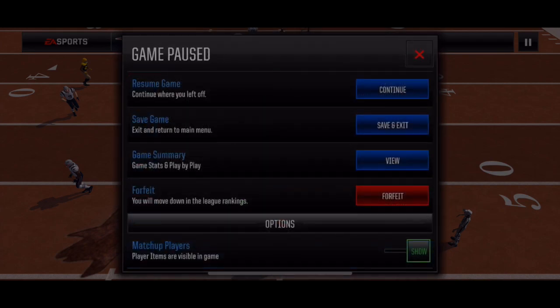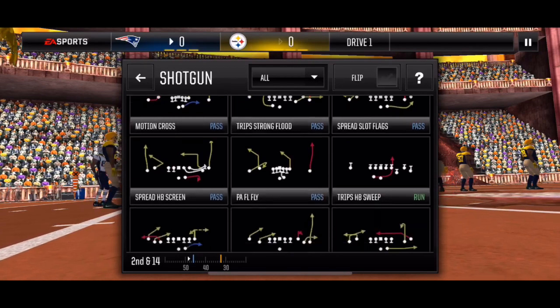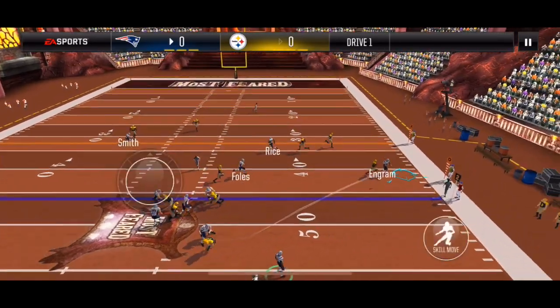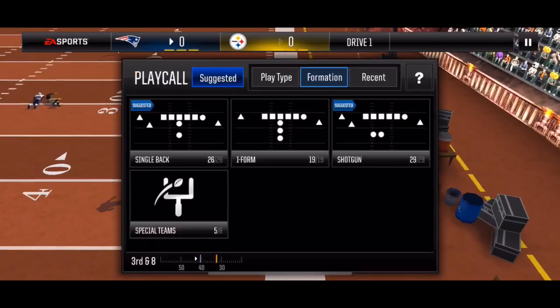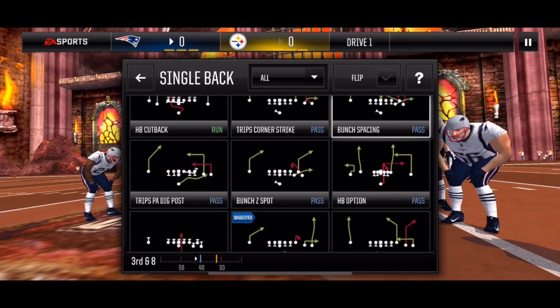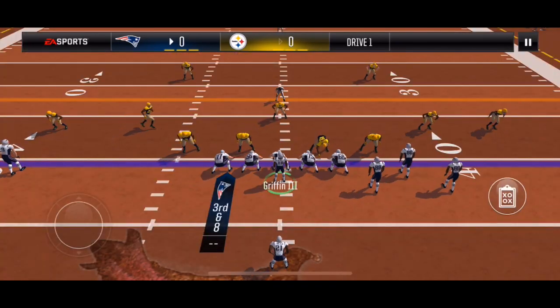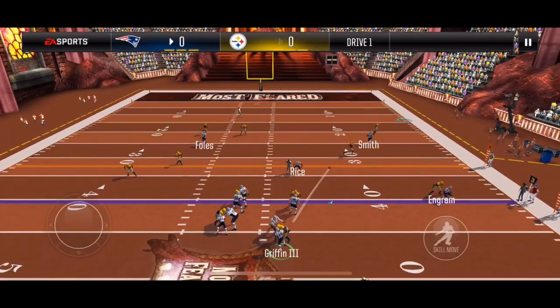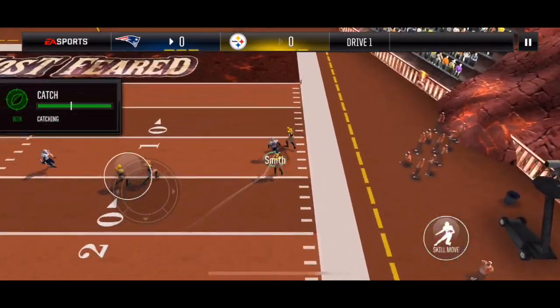I'm going to spread FL drags again. 4-3 defense, man coverage. That brings up third and eighth. I'm going with Bunch Z spot here — this is zone coverage, so I'm going to hit my slot receiver. It gets the first down.